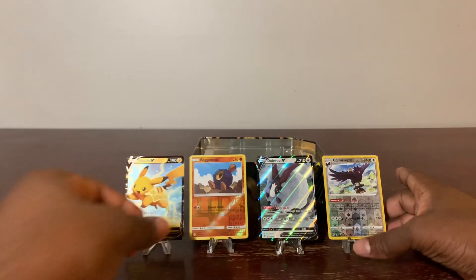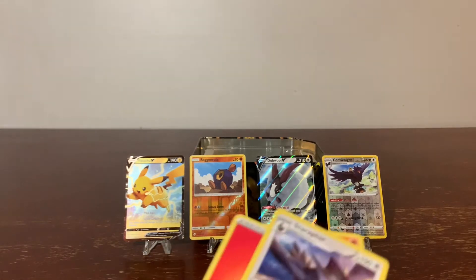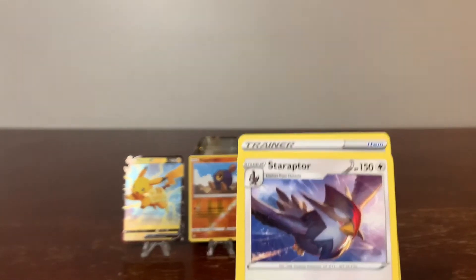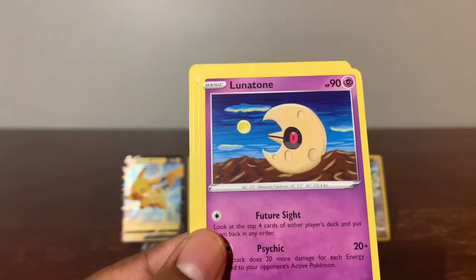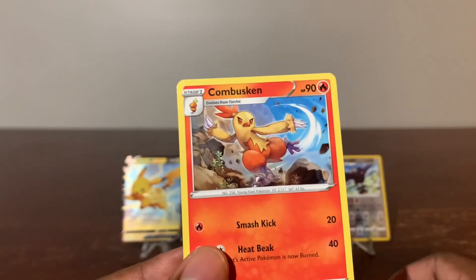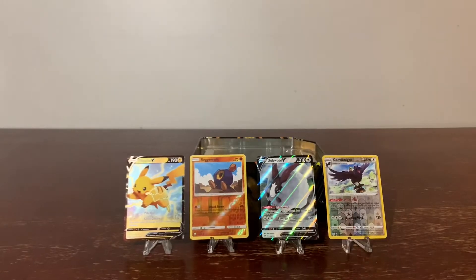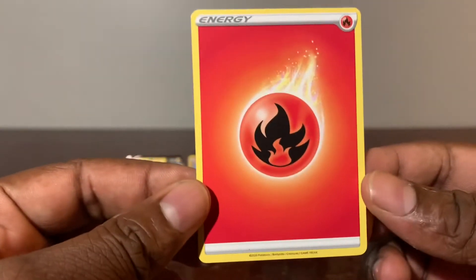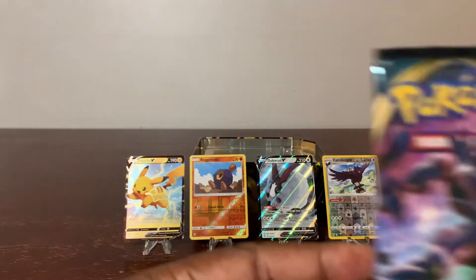These are our hits right here, guys. Don't forget to visit Charlene's World. Oh my gosh, why did you just drop the card? Staraptor, Lunatone, struggle glove, Combusken — very nice. Two more packs to go, guys. We dropped an energy card. I almost dropped it again. Stop — another Sword and Shield Darkness Ablaze. Nice, another one. Let's jump right into it.